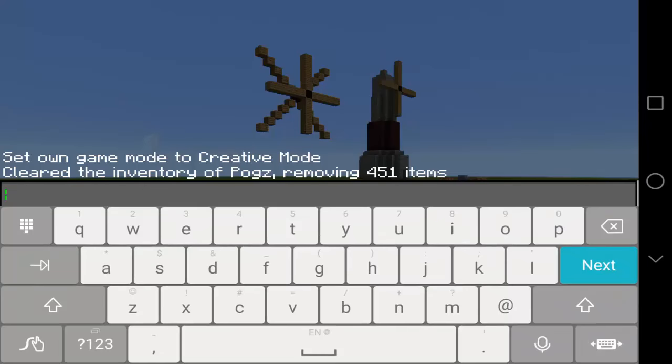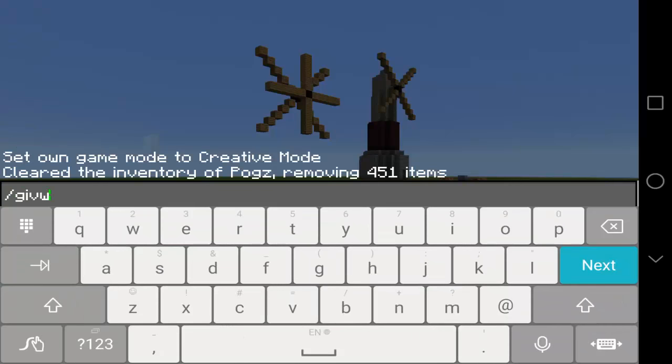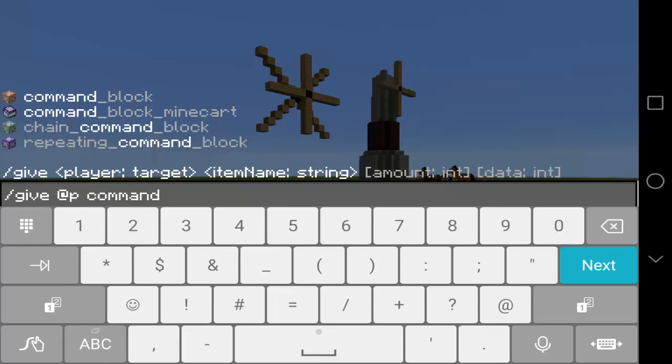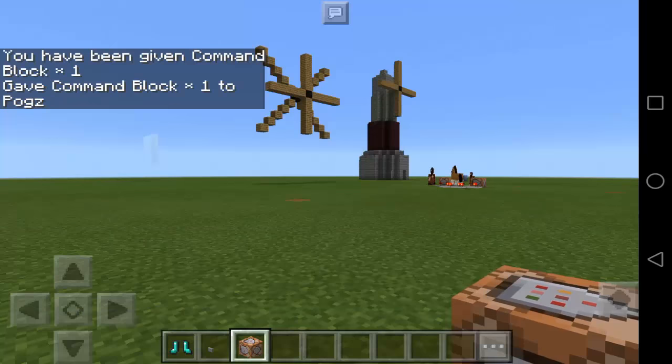To do that, we need to use a command — it's going to be slash give at P, and we just need to type Command Block. Make sure that your cheats are enabled so that this command will work.